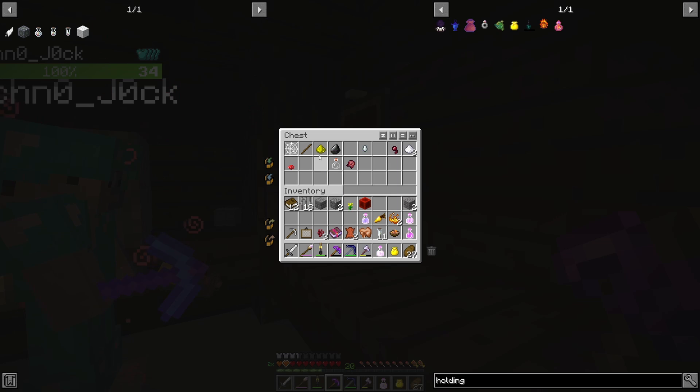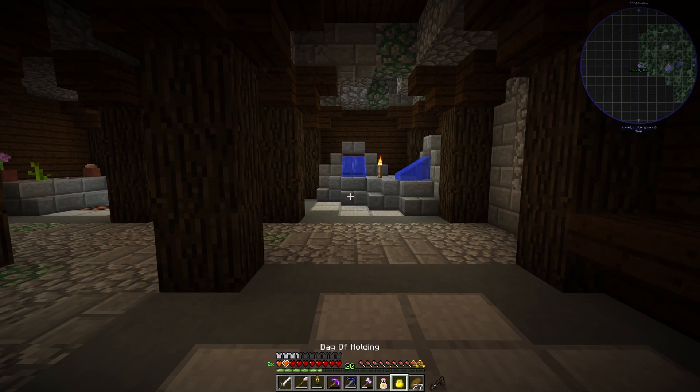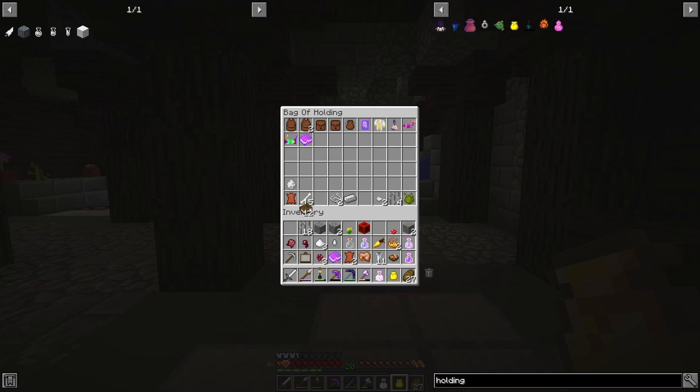Blaze powder? Potion of luck. Yeah, there is blaze powder — there's two. I've got it. I'll take that bottle as well, because that means we can actually produce some stuff. There was actually a fermented spider eye in there. Right, hang on, let me offload some of this. I need to put some of the stuff into my bag as well, because this is well worth it for potion making and stuff.